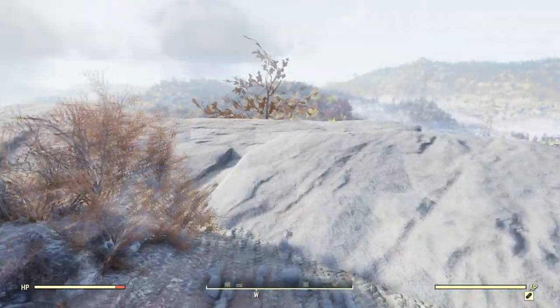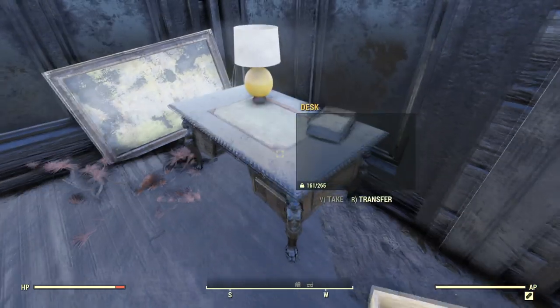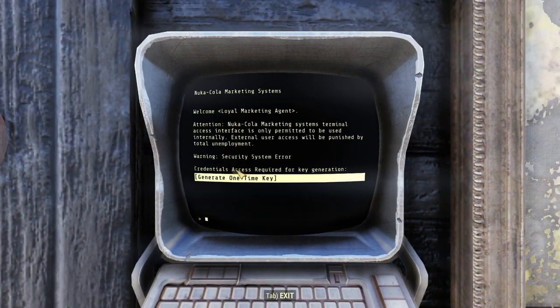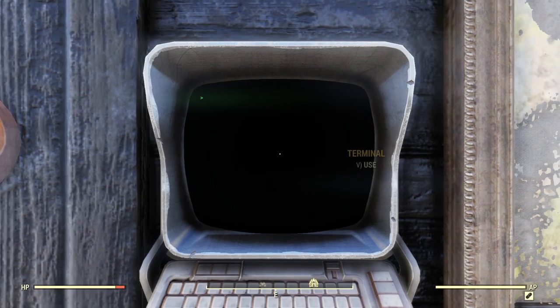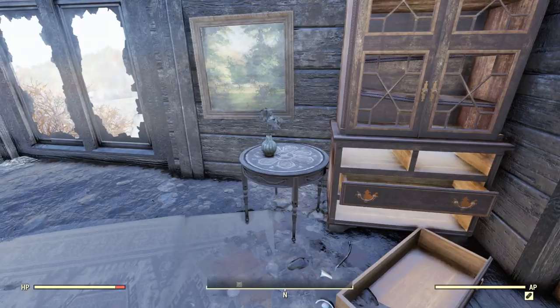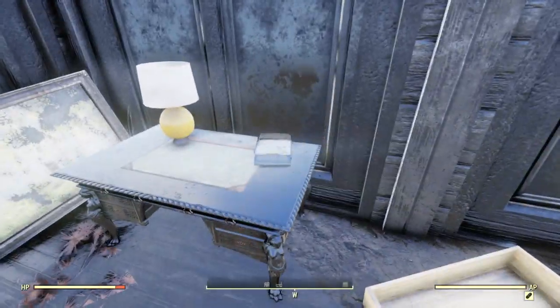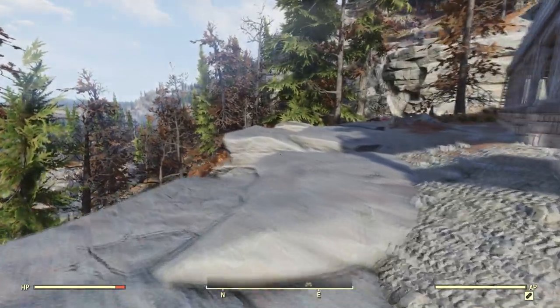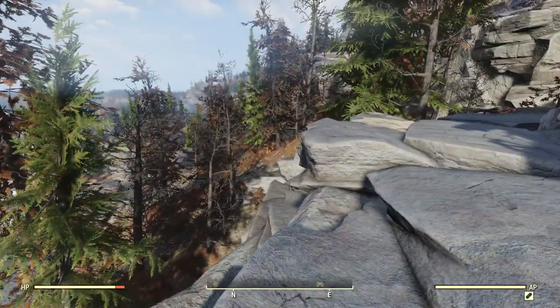I didn't learn anything from either one of those. Even in here there's nothing. If you look at this terminal, I think the only thing it does is generate a key. So there's nothing else to learn from that. Well, there you go — Ingram Mansion. Not the most exciting place in the world.